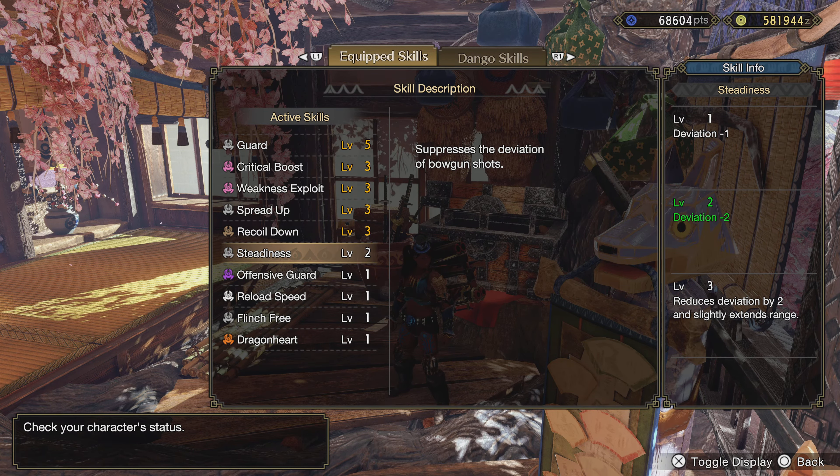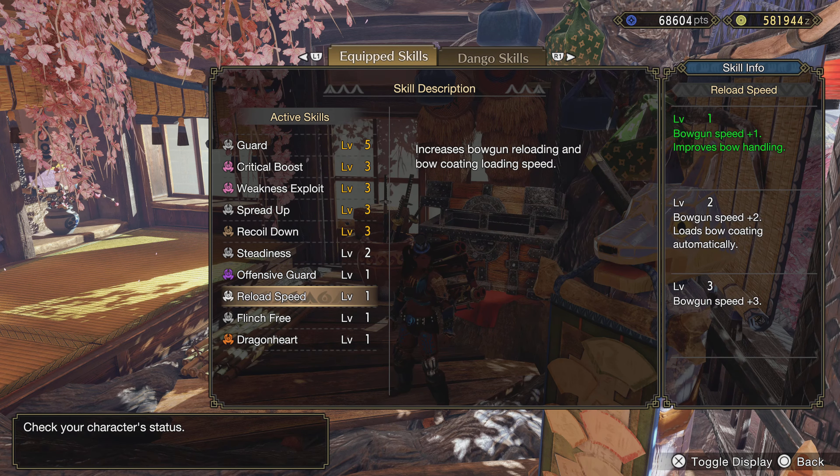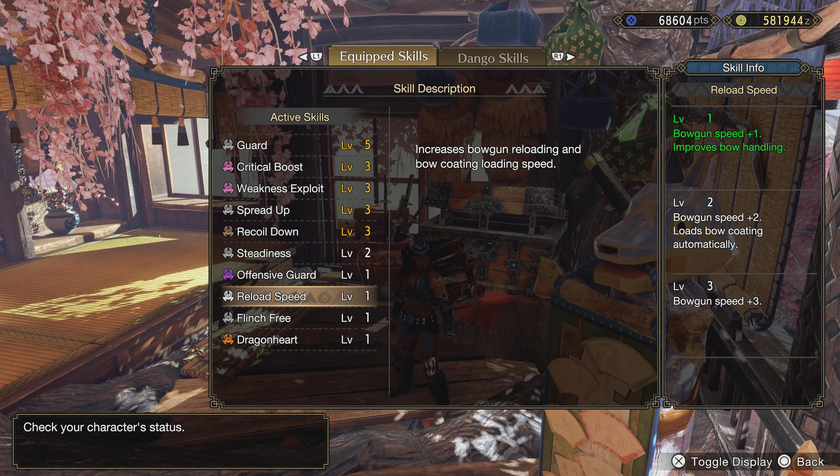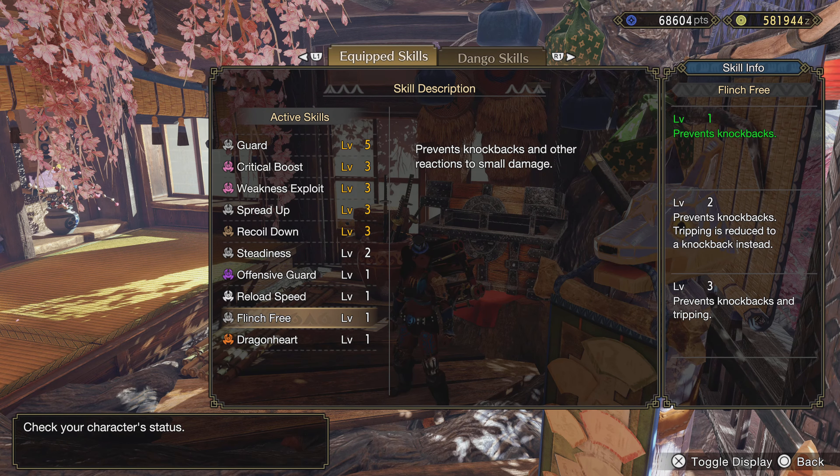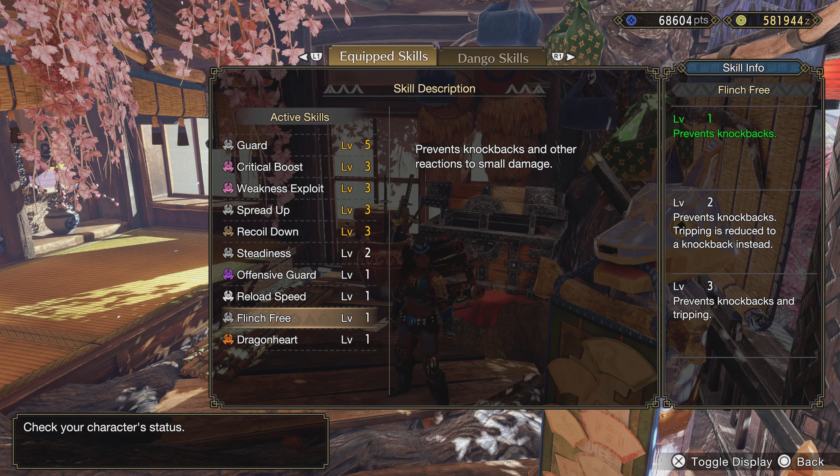We have enough Recoil Down to reduce our recoil to nothing, we have Deviation at level two so our shots don't go left, right, up, or down, and we have enough Reload Speed for our spread shots to where it's pretty much an instant reload. The other skills — Flinch Free, Dragon Heart, and Offensive Guard — you don't really need. I would try to spec into one level of Flinch Free so you don't get knocked back by your fellow hunters, but you don't really need the rest. Go check out the video I did before where I use this build in action on a solo hunt versus Tobi-Kadachi, and if you'd like to see any other monsters hunted with this build solo, let me know in the comments. Catch you guys later — peace!